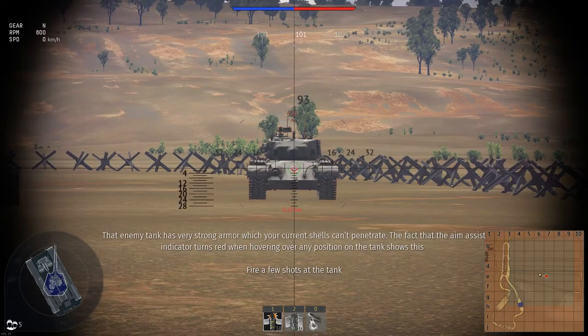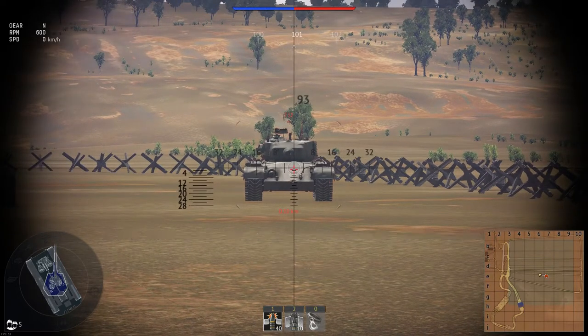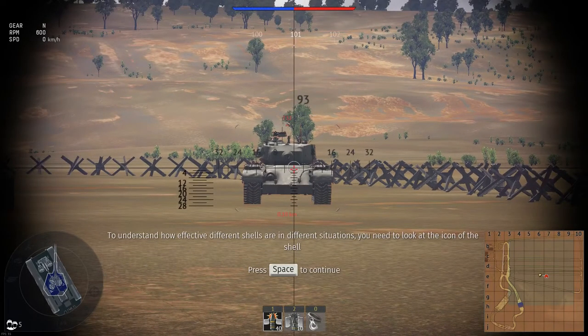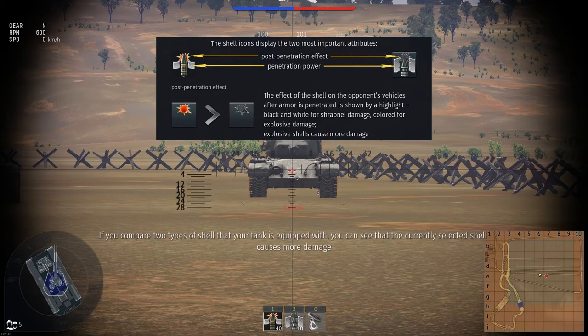As you can see, the shells we are using are useless against armor that is this strong, so we should switch to another type. To understand how effective different shells are in different situations, you need to look at the icon of the shell. The icon shows both the type and armor penetration of the shell, as well as the additional damage it causes. If you compare the two types of shell, you can see that the currently selected shell causes more damage. However, this will not help us if we cannot penetrate the armor.